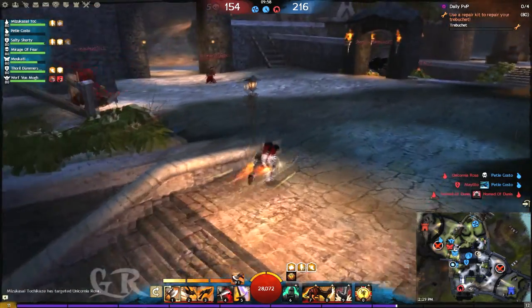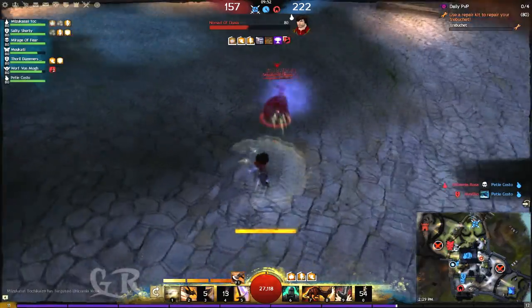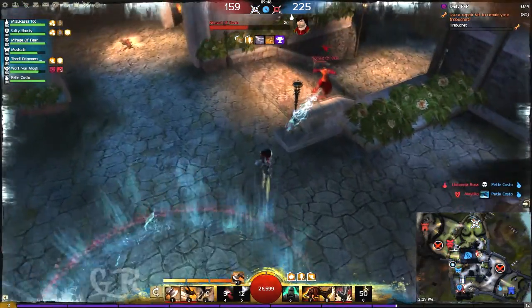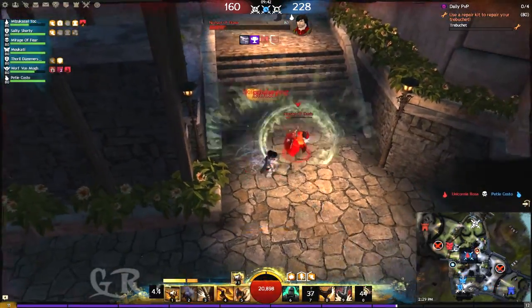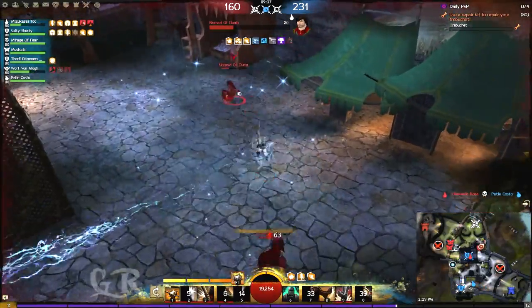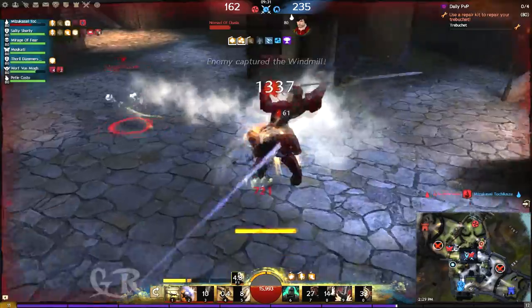The next one is a half-HP elementalist. I try to take him down as quickly as possible — almost down, almost down — but he's running away so I couldn't hit him with my burst stun, which grants 3 seconds of stun. Then a guardian shows up.